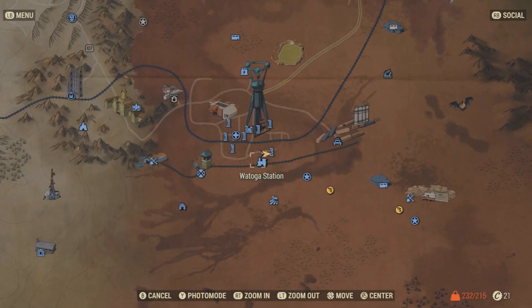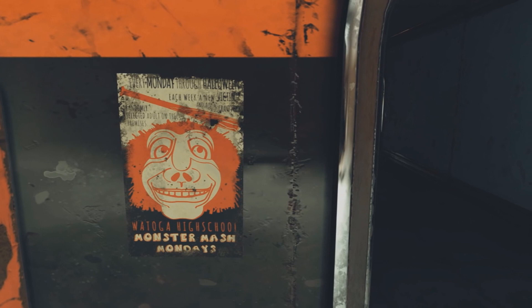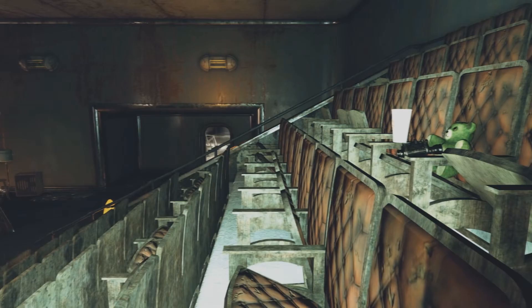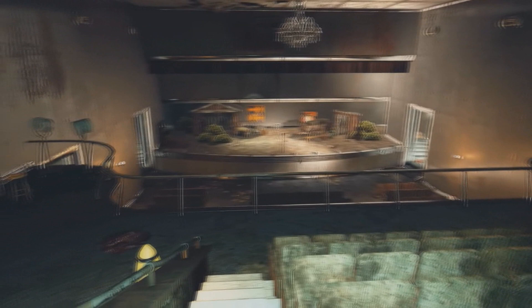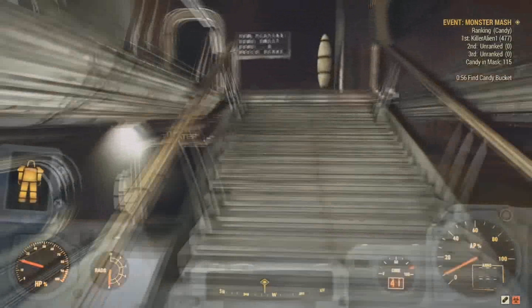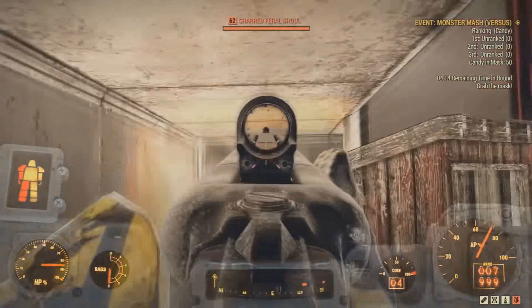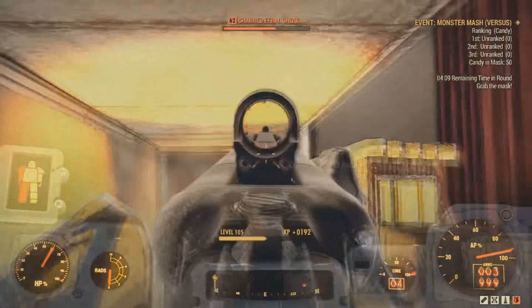Teachers, race to find the Monster Mask. After you get it, run from the students. As you flee, candy will fall from holes in the mask. Be sure to collect as much as possible — the more candy you collect, the more supplies you will be awarded from next year's discretionary budget. There are also stashes of candy hidden around the school; find them and refill the mask. Students, you must chase and hit the Monster Mash with your baseball bats like a piñata. You can keep any candy that falls out of the mask, or you can make the smart choice and turn it in for prizes. And remember, this is the only time it is permitted to hit a teacher while on school grounds, and only the one wearing the mask.